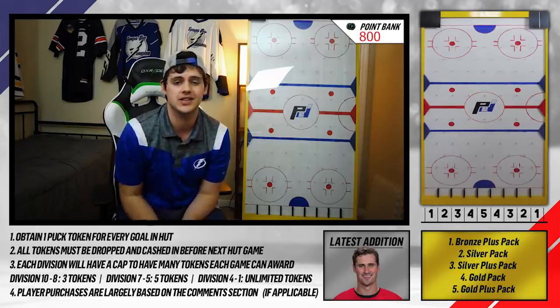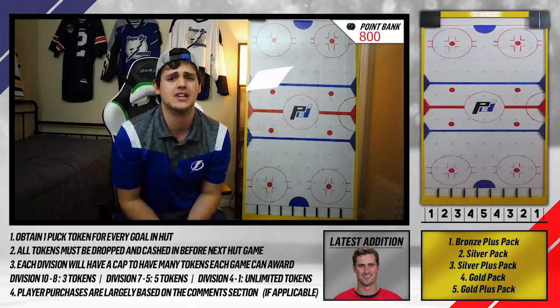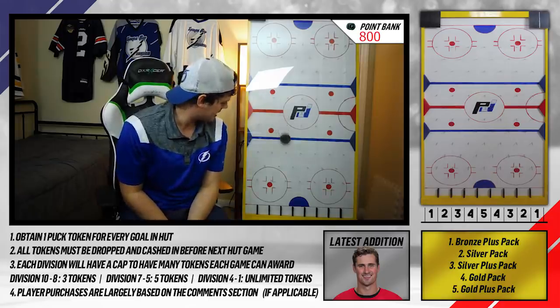We're looking to buy a new goaltender. A lot of you guys suggested Ben Bishop, but there is a 97 Patrick Waugh out in packs right now. It is the trade deadline season of HUT. We've got two packs — we've got to hope to get something good out of here. Let's see what we're going to get.